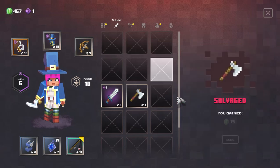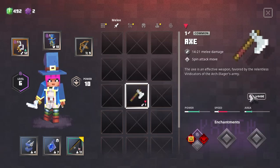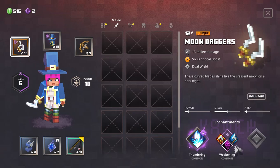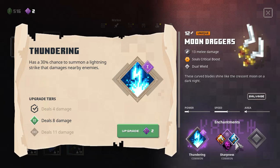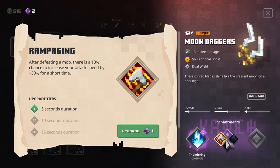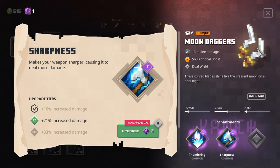Let me do this real fast. Now I've got two enchantment points. I kind of want to upgrade my - deals 8 damage, 30% chance - or upgrade our sharpness. All right, I'm going to throw on my sharpness actually.